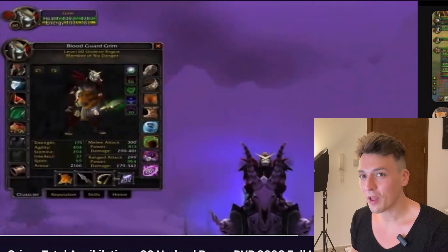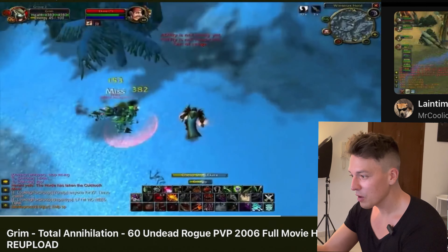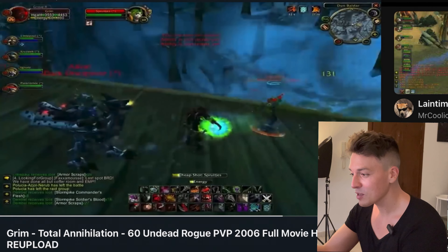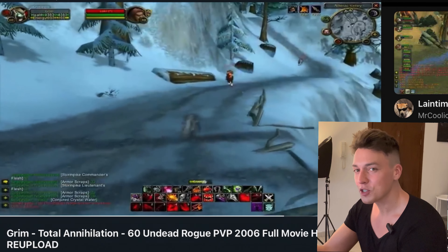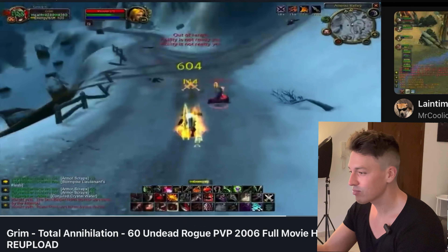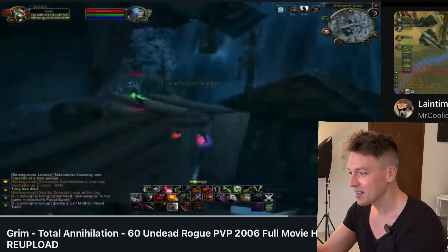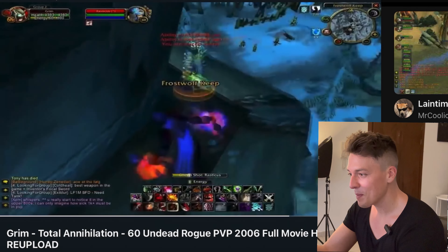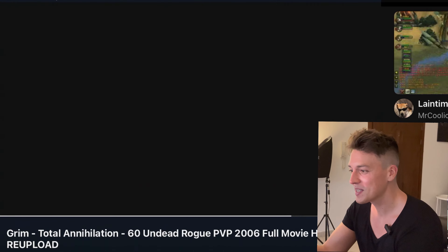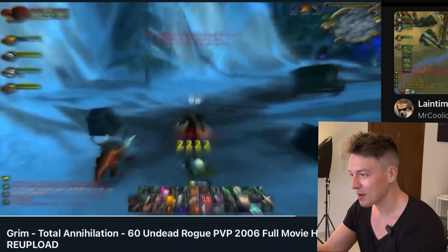He pops Rentaki's and gets the job done. Now into some really juicy clips of five-point cold blood eviscerate crits from my favorite spec of all time — cold blood preparation hemo. Here's the cold blood preparation spec: bang, 2.9k cheap shot, gouge, five-point eviscerate cold blood — see you later, 2.6k. This is my favorite vanilla spec of all time, absolutely love it, so overpowered. You can stack five combo points really quickly and finish them off with a cold blood. With the right gear and a sick weapon — bye bye. Cheap shot, bang, 2.2k eviscerate. Cheap shots the mage, gouges him, cold blood eviscerate — 2.4k. See how OP it is.